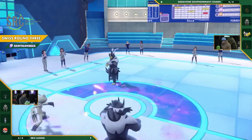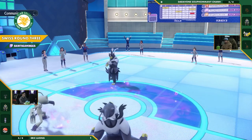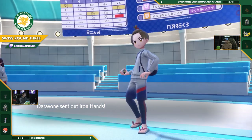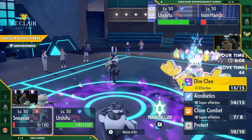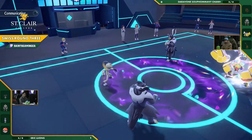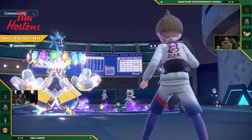A disastrous turn for Daravone — he got no move off that turn. Swap out, that's all he really got. Ferrigatref is going to be a major thorn, but Iron Hands and Urshifu are on the field — those are his two most powerful mons. He wants them off. Close Combat into the Urshifu, Surging Strikes into the Iron Hands. That Sneasler is going to take something out unless we see a Detect.